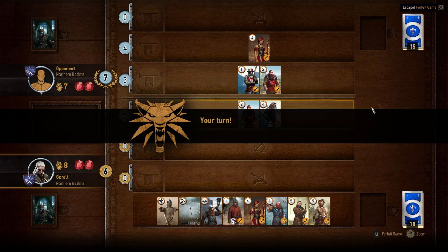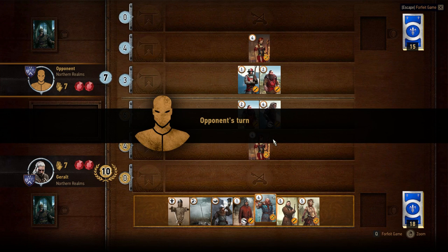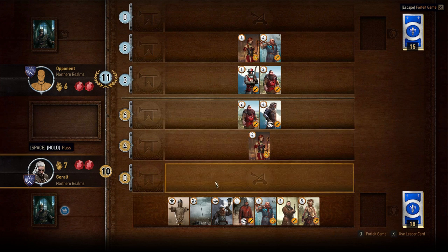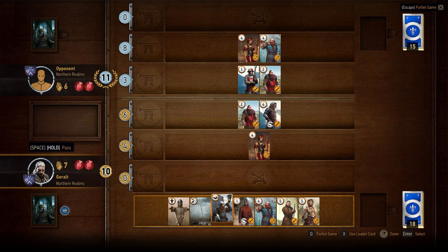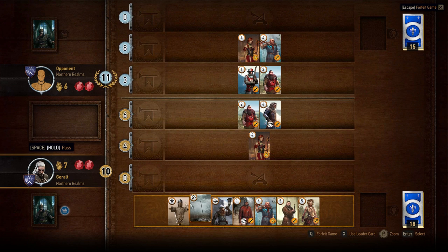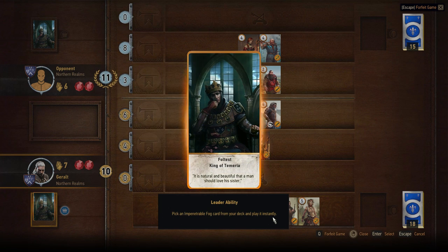Now he's playing a ranged card — I can do the same. He plays another ranged card. Let's see what this card does — it doubles the strength of all unit cards in that row. Interesting. This might be better to save. This is a siege card, so that's not going to do me any good now. I feel like we're really going through our cards quickly. This guy's special ability: pick an Impenetrable Fog card from your deck and play it instantly.